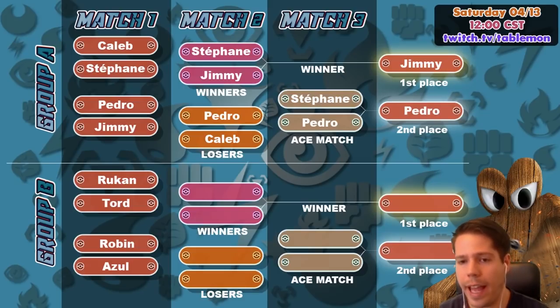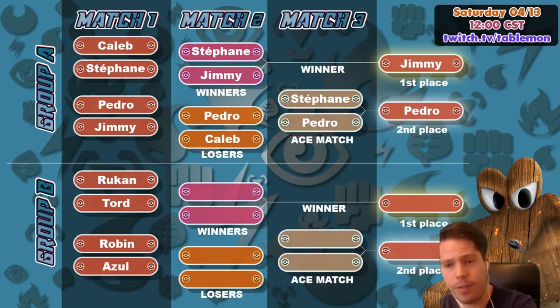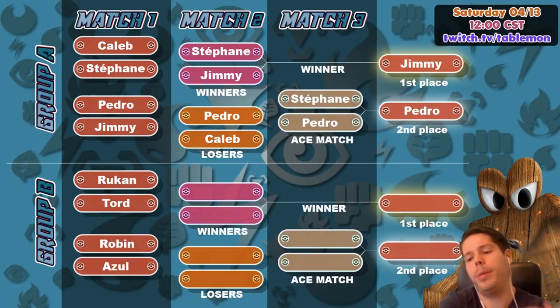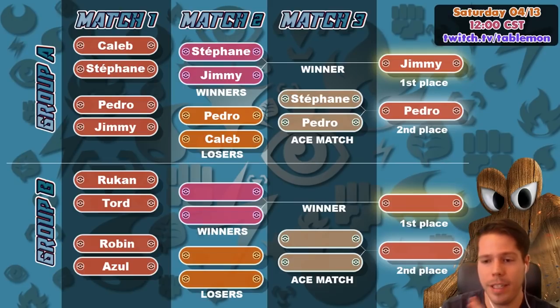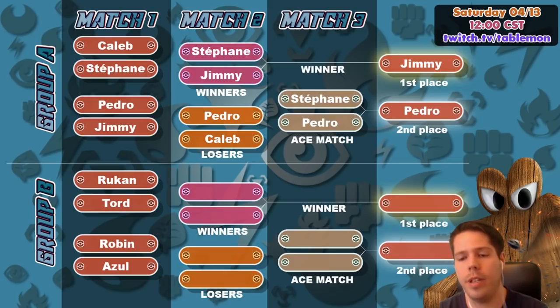Huge props to Pedro, and by winning the ace match Pedro advances to second place in Group A. So we have our first two semi-finalists — we have Jimmy Pendarvis in first place and Pedro Torres in second place. The first place of Group A will be playing against the second place of Group B, and second place of Group A will be playing against first place of Group B. We are actually done with Group A for now and we will be moving on to Group B, which features Ruken's Ultra Necrozma Malamar deck, Tordo's Ultra Necrozma Malamar deck, and Robin's and Azul's 60-card mirror match of Zapdos Ultra Beasts.